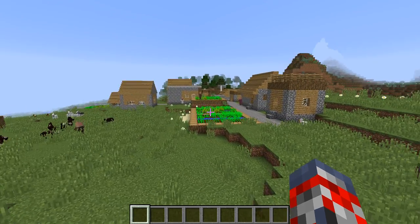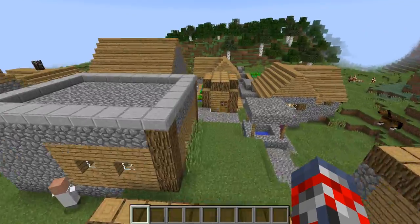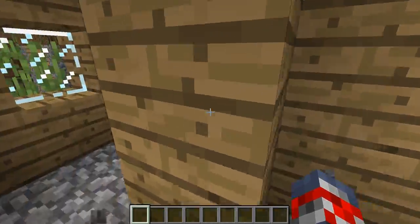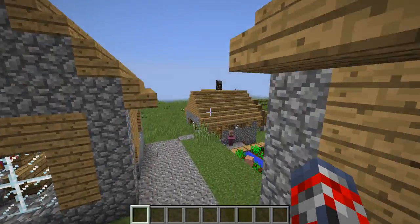I'm going to be showing you guys a really cool seed. You might be wondering, this is just a simple village — why would I want this? Well, the blacksmith's loot gives you some pretty good stuff. Some apples and some iron leggings. You may say, oh, that's it — seed sucks, I don't want this seed.